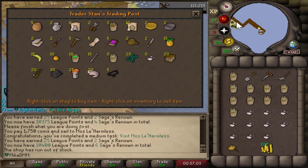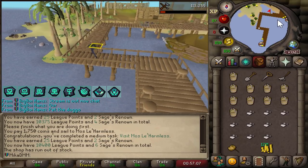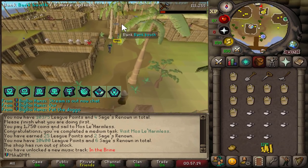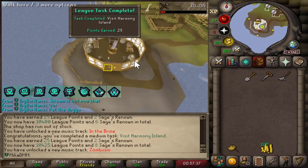Giga brain move — soda ash, boom. 12 points to go, oh it's going to be so hype. I'm going to have to start planning which bosses I'm going to unlock now — I'm so excited. That's also a task, we'll take it.